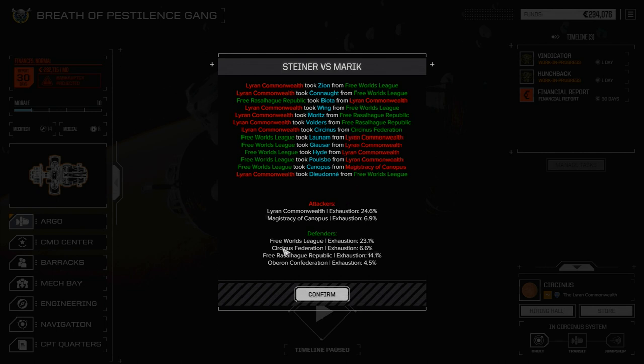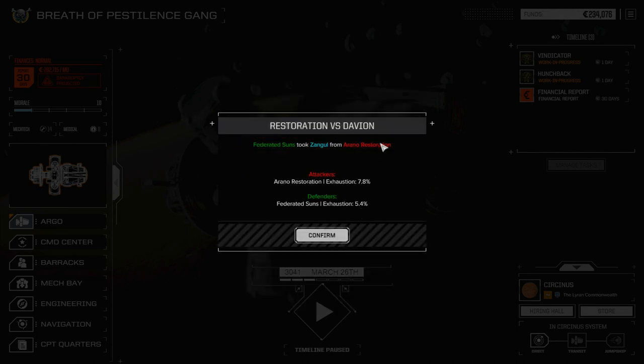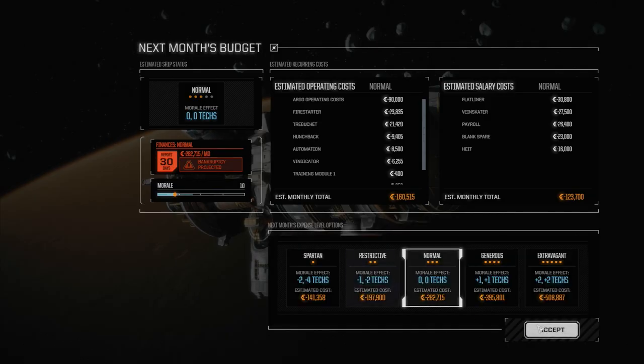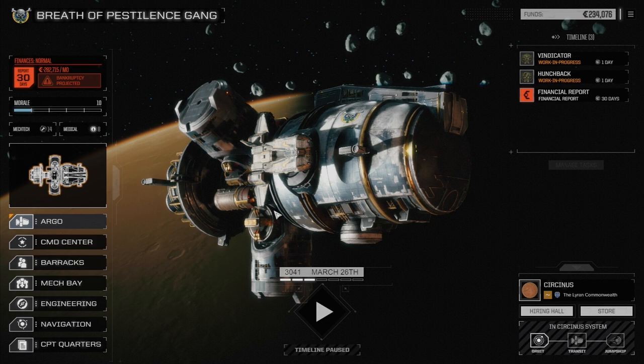Doesn't look like it. They are fighting, but no worlds have changed hands. Lyran Commonwealth took Cirkinis Federation from Cirkinis Federation — so that's the planet we're sitting on. That's about it, really.